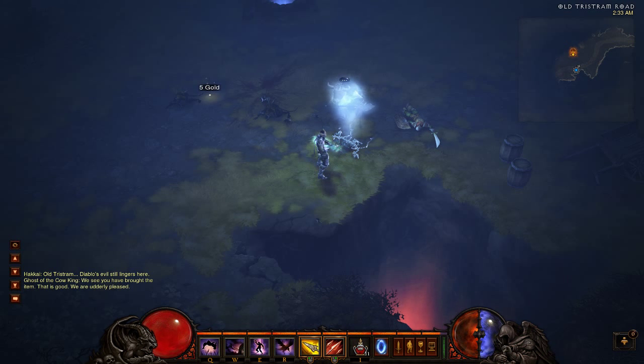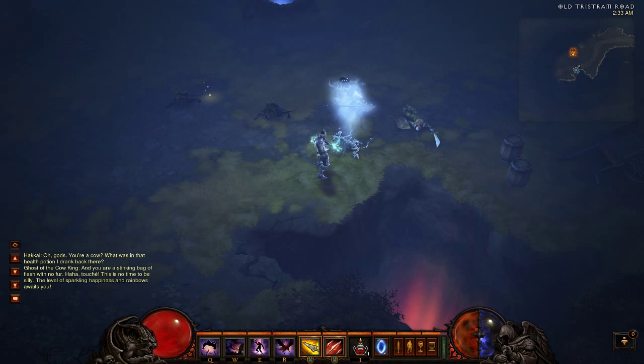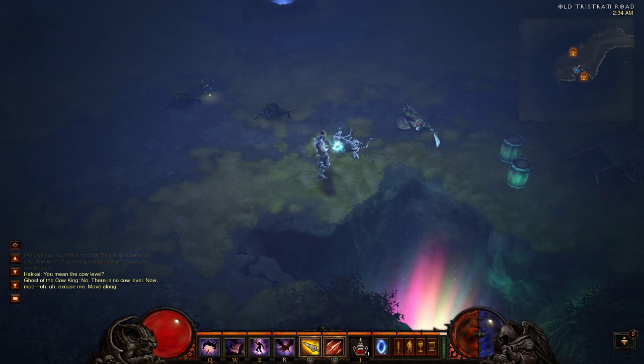We see you have brought the item. That is good. We are utterly clean. Oh God, you're a cow? What was in that health potion I drank back there? And you are a stinking bag of flesh with no fur. This is no time to be silly. The level of sparkling happiness and rainbows awaits you. You mean... the cow level? No! There is no cow level. No! Moo. Malone. That's it, guys — you now have access to Whimsyshire.